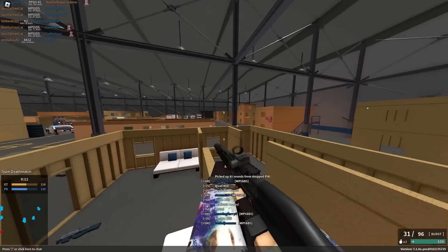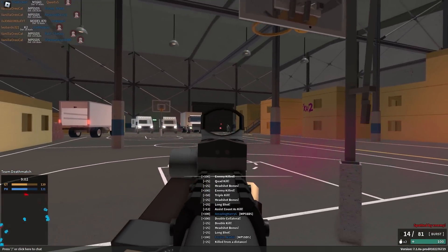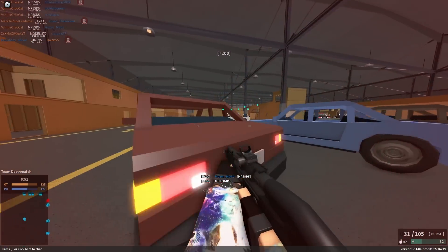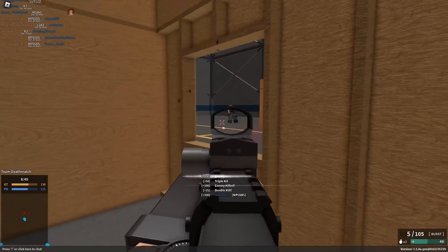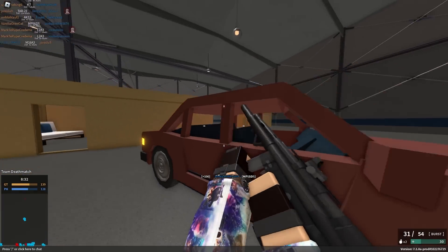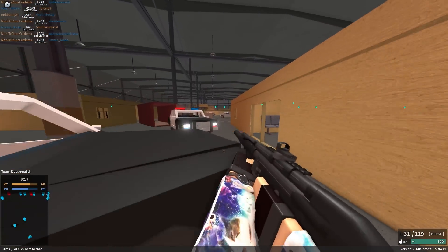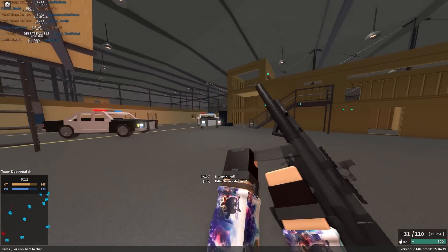Got a bunch of kills from that. They're just stacking up on each other in this server. That's what I mean — don't use long barrel, that was my mistake. This goes insane. Stay behind cars — that's how you win on Warehouse. 20 minimum damage makes a huge difference, especially for a gun like this. The burst is a little weird and you gotta get used to it, but it works.